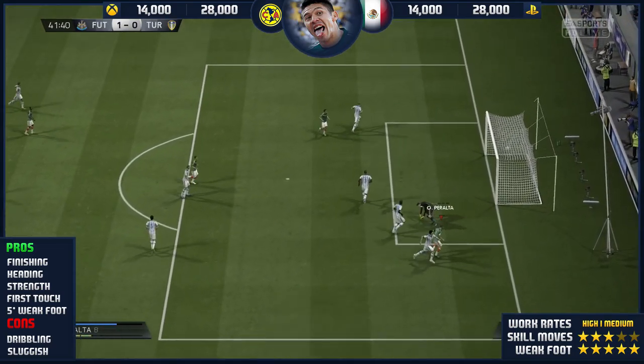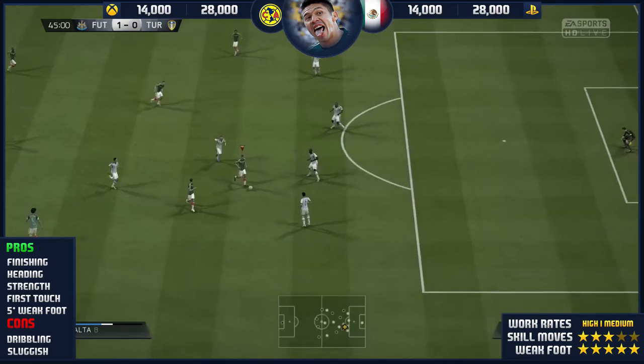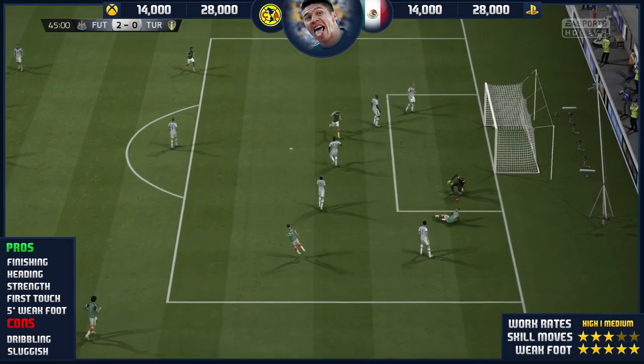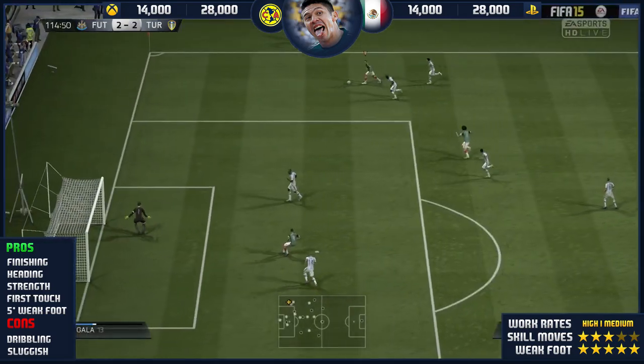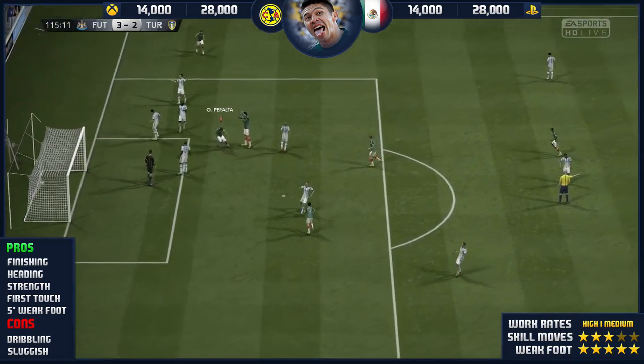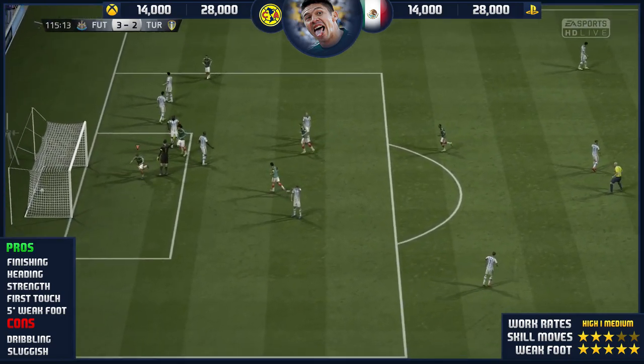Strength — he is quite strong. He's like this sturdy little character. He feels a lot like Tevez when he's running, a kind of bulldog-ish attitude. His strength is great, his first touch is immaculate like I said earlier, as he powers another header past the goalkeeper. And of course the 5 star weak foot.